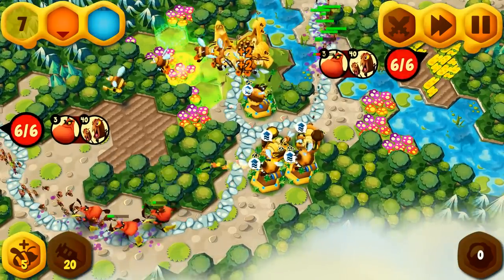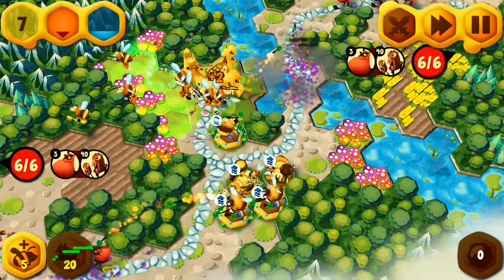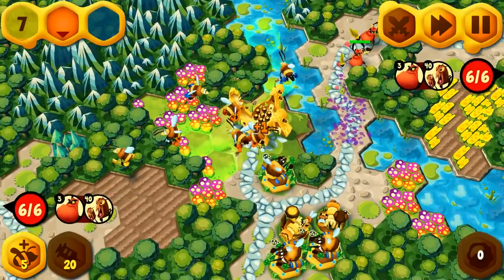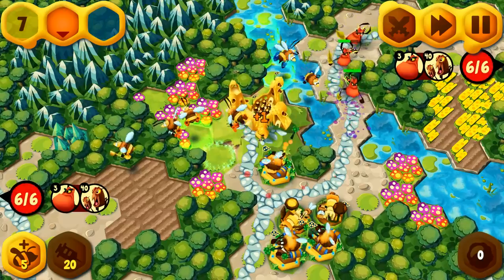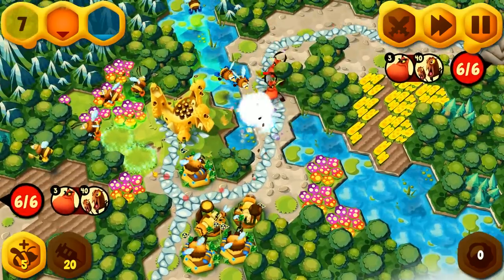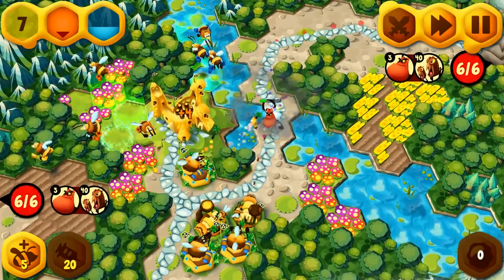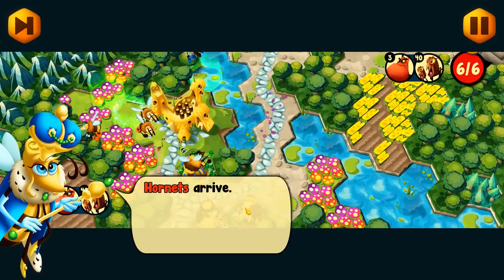Let's go ahead and use the water ability. Nice — that's awesome. Let's get more water. We don't need all this nectar. I think we're good. There's no way. You fought well, my loyal bees. Now let's cross over the river before any more hornets arrive.